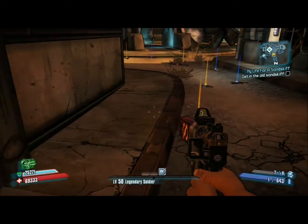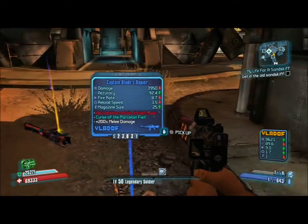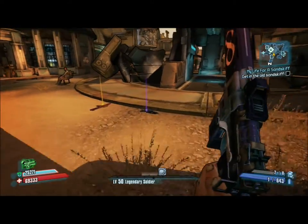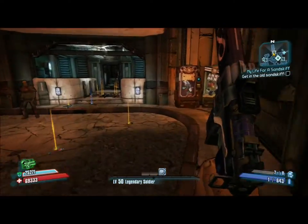After you do that, you're going to go back to the vending machine and buy back those items that you sold. You should then have around 35, 36, or 37 out of 27 in your backpack.